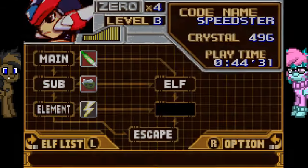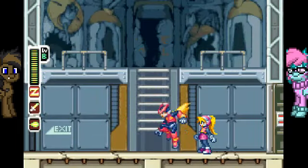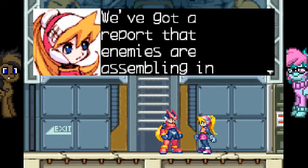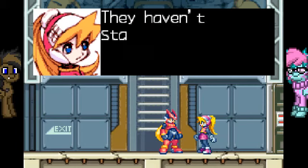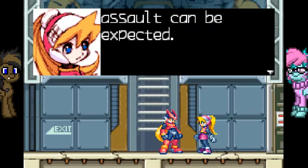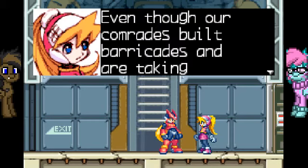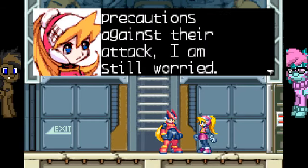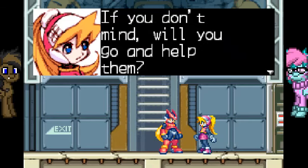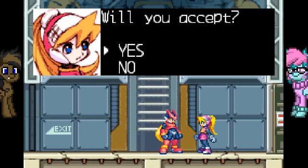What we want to do is get out the electricity chip. We're going to do Duel in the Desert next. We've got a report that enemies are assembling in the desert area. They haven't started their attack yet, but a large-scale assault can be expected. Even though our comrades built barricades and are taking precautions against their attack, I am still worried. If you don't mind, will you go and help them? Sure.